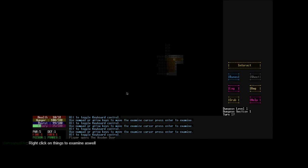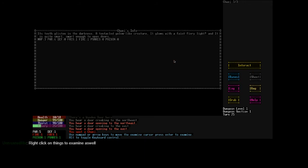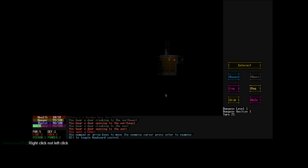Just open this door. Right-click on things to examine them. I tried that, and what it's doing is just taking me there. Whoa. Where did you come from? You're a Chuge. Let's examine you. Its teeth glisten in the darkness. A tentacle golem-like creature. It glows with faint, fiery light. And it's quite smart — smart enough to open doors. Right-click, not left click.